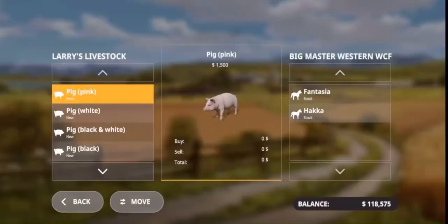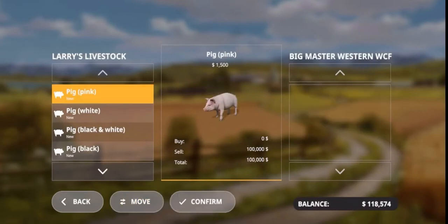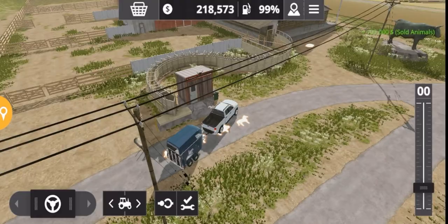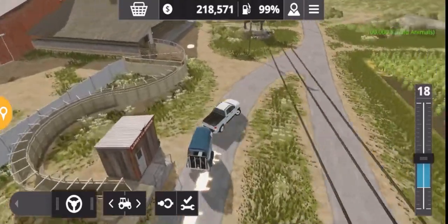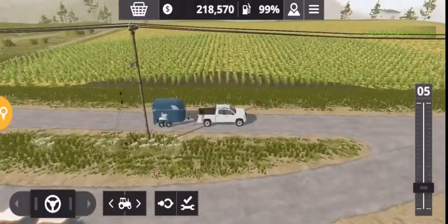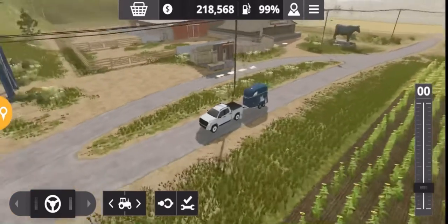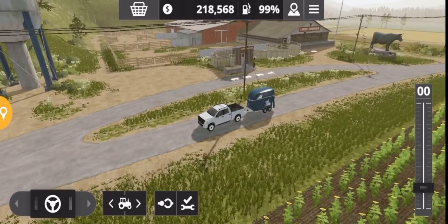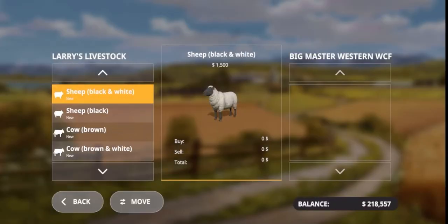So we've arrived at the livestock center and we'll just pop these across and sell them. This is also where you'll buy your horses from, and you will need a horse box like we've got on the back of this pickup. We'll now buy two more horses to replace the ones we've just sold.